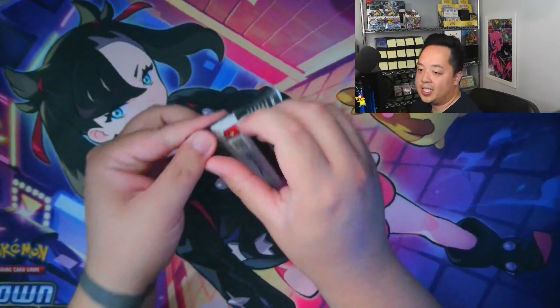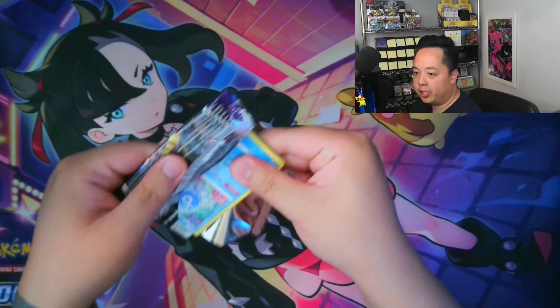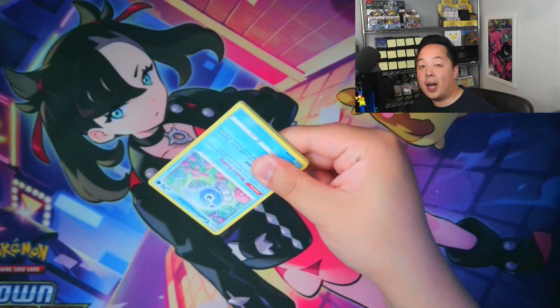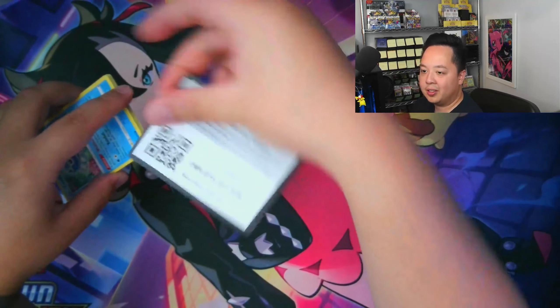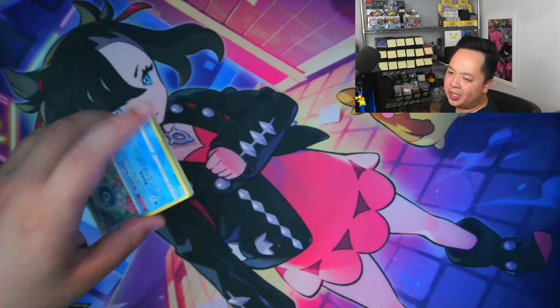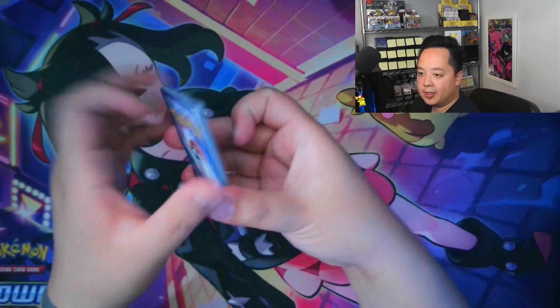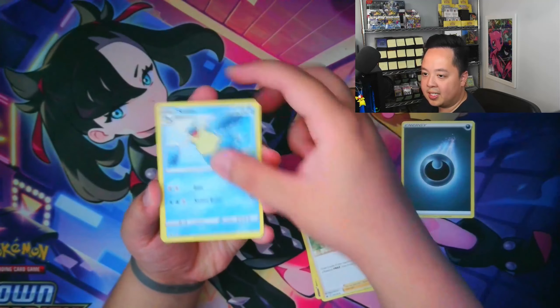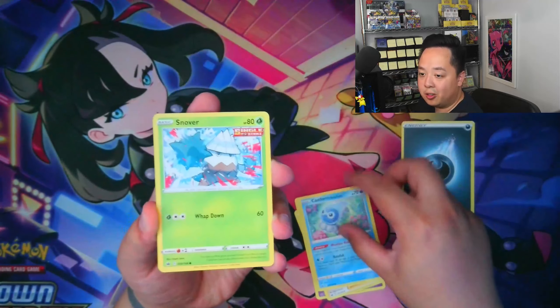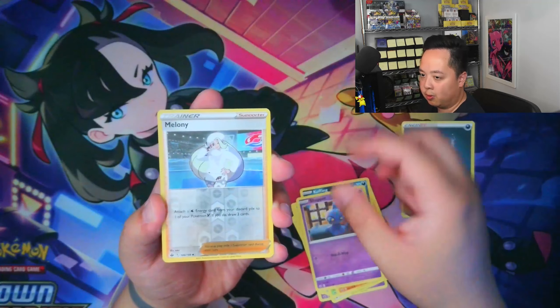Let's open the Chilling Rain first since it's the only one on its own. I haven't opened Chilling Rain in a while — the last time was when Costco had those two packs with Chilling Rain in the ETB along with the medium-sized little window tins. It's nice to see some Chilling Rain again. This set is littered with alt arts and I don't think I have any of them.